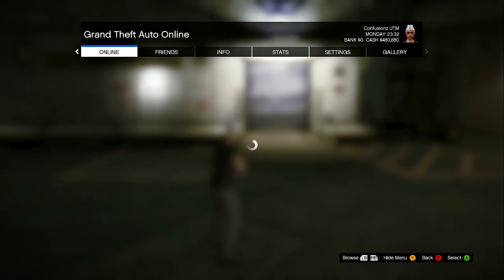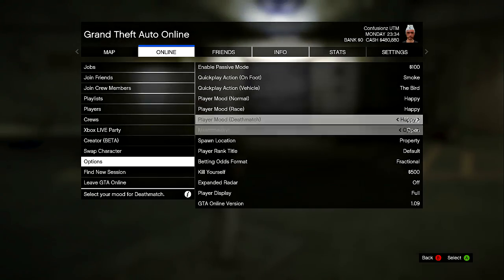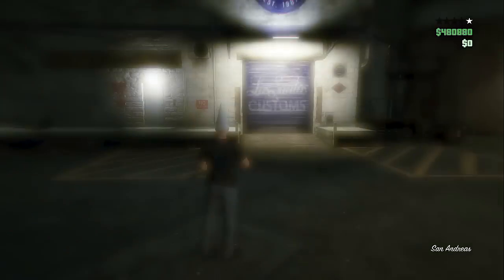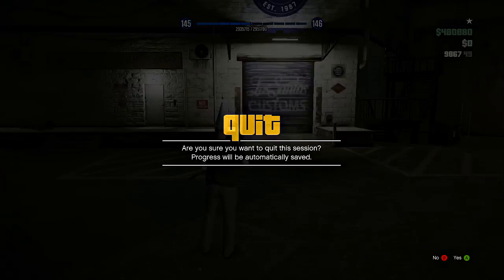What you want to do is come to Los Santos Customs without your personal vehicle, just yourself. Then go to GTA, go to start online, and put your spawn location in the options to last location. It should be set on property — if you want to change it to last location, just do that. Once you do that, select and go to single player.